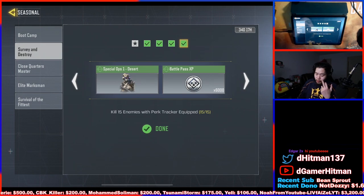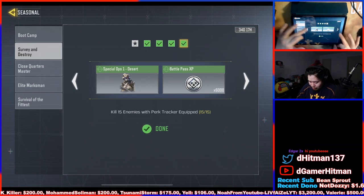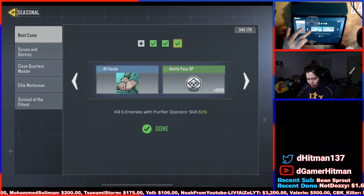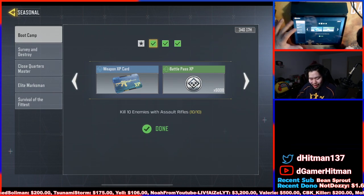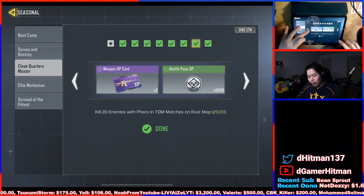Super easy. First thing you need to know is that you can actually do multiple of these challenges at the same time. For example, you can do the one where you use the UAV five times in a game, as well as do the bootcamp — which honestly doesn't give you much except XP. You can kill 10 enemies with an assault rifle. You can do a few of them together. But there's one important thing: as long as you haven't finished one challenge, you can't progress to the next one.